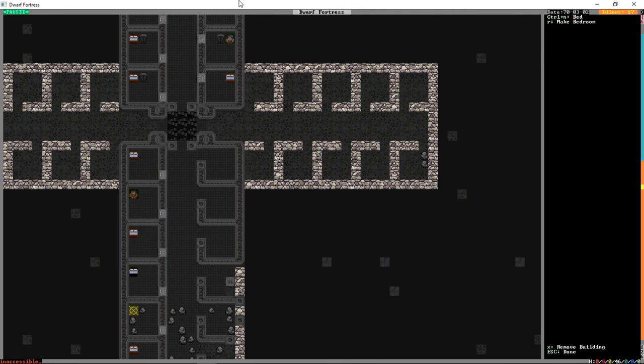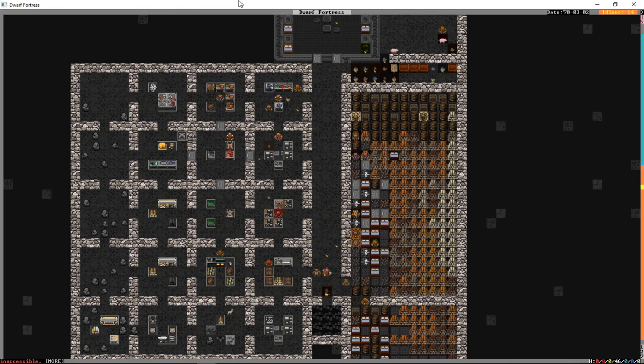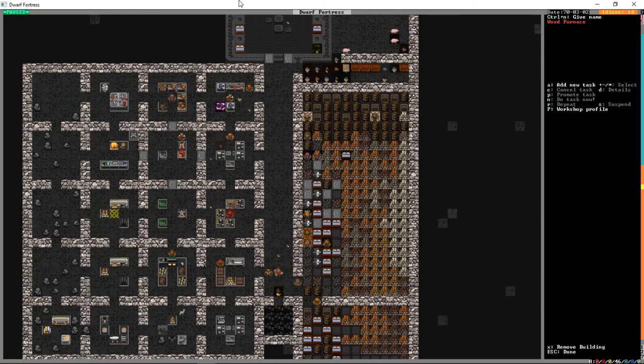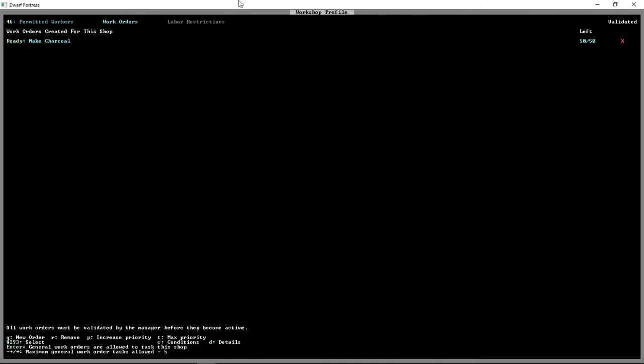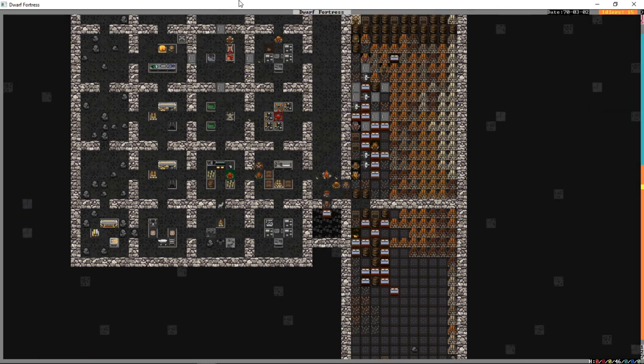A little more of a military tutorial than I expected to give you there, but hopefully helpful. It looks like we have Billy! So we are going to add workshop profiles, Q for orders, make charcoal — I'm going to make 50. We'll use 100 logs and produce 100 pieces of charcoal. Then we're going to go to our smelter once that's been started and order 100 galena to be smelted, at least once the first charcoal registers being in our stockpile.